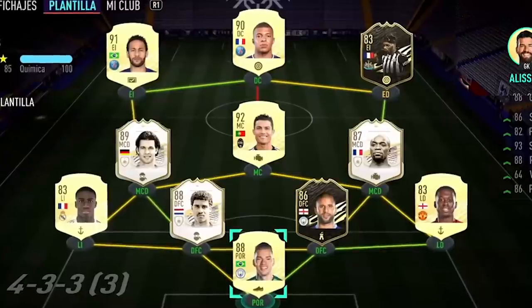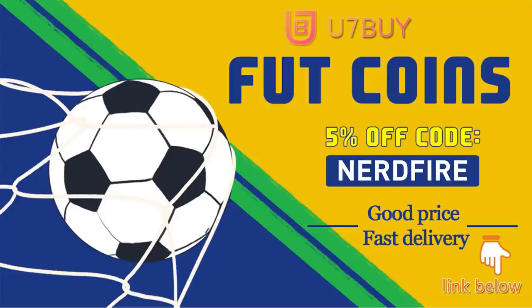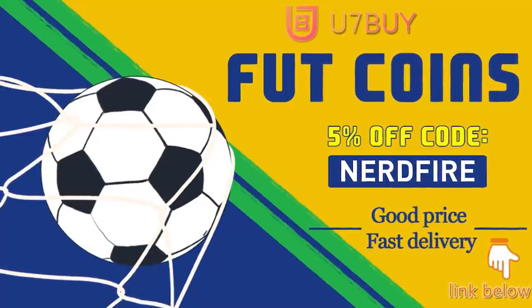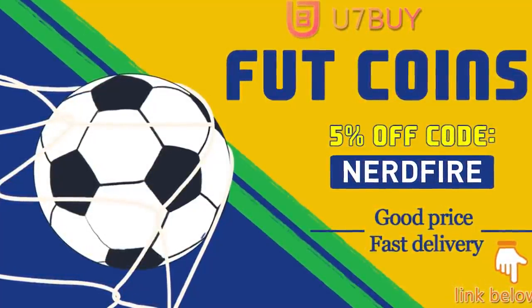Alright boys, so apparently content time now is 7:30pm because today we got 83-plus double attacker upgrades. We're going to open some up and see what we can get. Are you facing ridiculous teams and stuck with bad ones? Head over to u7buy.com and get yourself some FUT coins using the code NERDFIRE at checkout for 5% off your order. They are cheap, safe and the most reliable.